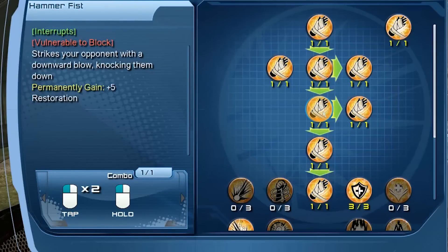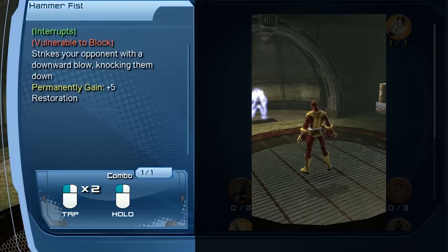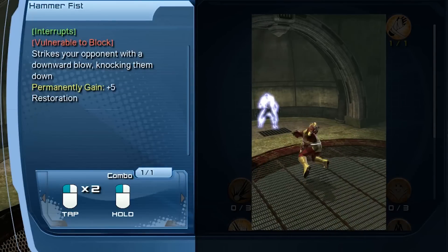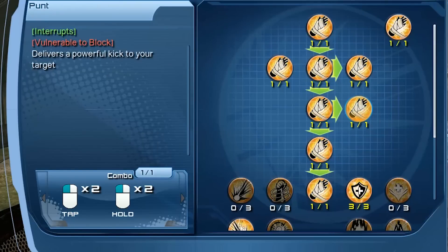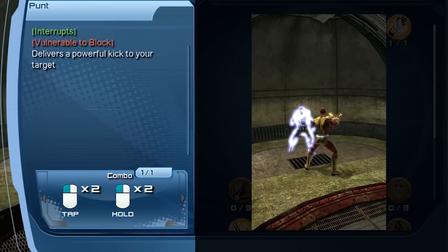Next down the tree in tier 3 is hammer fist. Once again, it's an interrupt but also vulnerable to block, and you get plus 5 restoration. To do this ability, you're going to tap melee twice and then hold melee for the third. Putting a point in hammer fist will unlock punt. To do punt — once again, interrupt and vulnerable to block. The combo is tap melee twice and then hold melee twice.